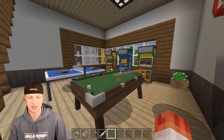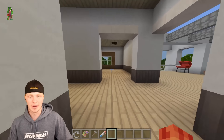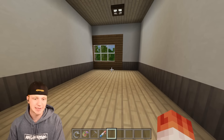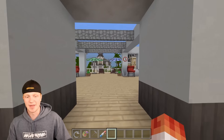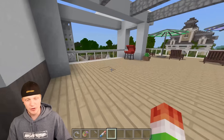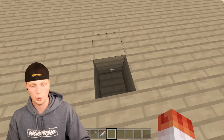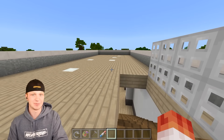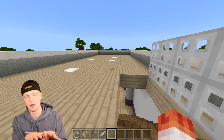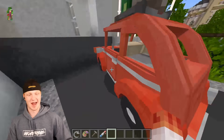Heading upstairs we have two rooms. One room is a game room which is pretty much done - we have a pool table, ping pong table, a bunch of arcade machines, and a giant teddy bear in the corner. Going across from here, this is going to be our guest bedroom, so we need to decorate it for any guests that come over. Then we have a patio out here that feels pretty empty, and coming upstairs from the game room this space is empty too - I want to turn this into an outdoor gym.